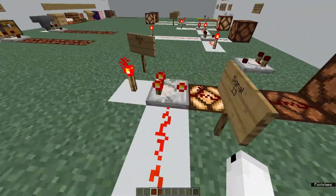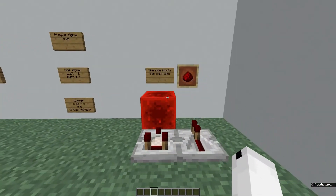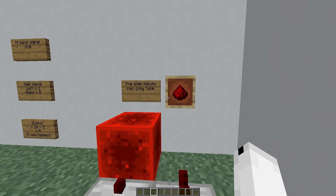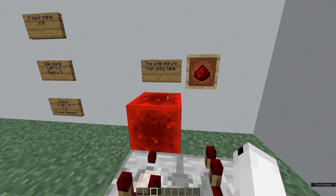Now the only way to put redstone into the back or the sides of these comparators is using these blocks. You can use another comparator, a repeater, some redstone dust connected to like a torch, lever, observer, or anything like that, or a redstone block. Anything else will not work.